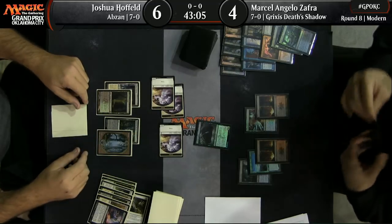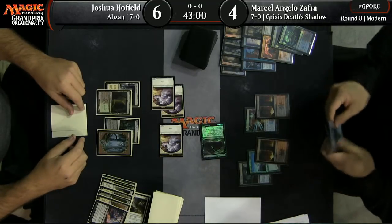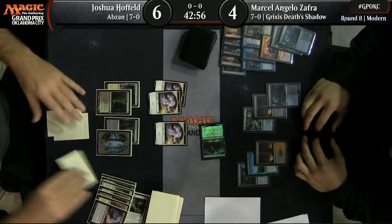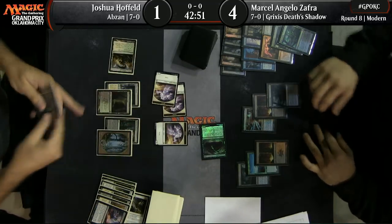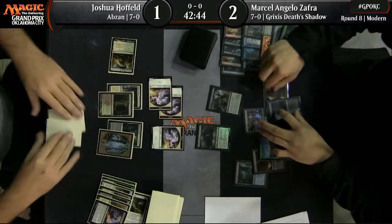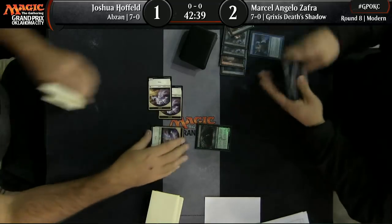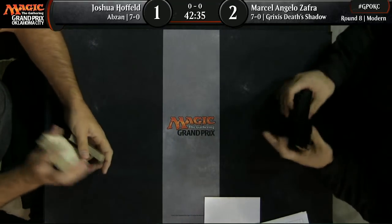They're both on six, so this is kind of turning into a race, and Marcel's actually at four at this point. This attack is going to put Joshua to one. This is about as close as they get. Joshua is the one who wins this race as it sits. Fatal Push for the win, and that's all he needed. I think he may have put himself too much in a dangerous spot there — he had a Stirring Wildwood coming into play tapped that turn, so he probably should have left two back.